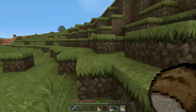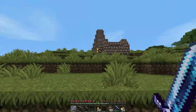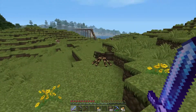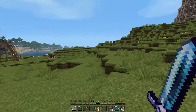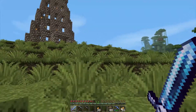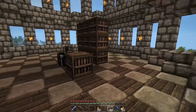Hey everyone, Paula here. I just finished my tower and I still need to create a portal to the nether, but I'm going to put that off for a little while because I'm not sure how I want to do that yet. I've made a few more bookcases — I'm not sure how far away a bookcase can be from the enchantment table for it to take effect, so right now I've just stuck them down.